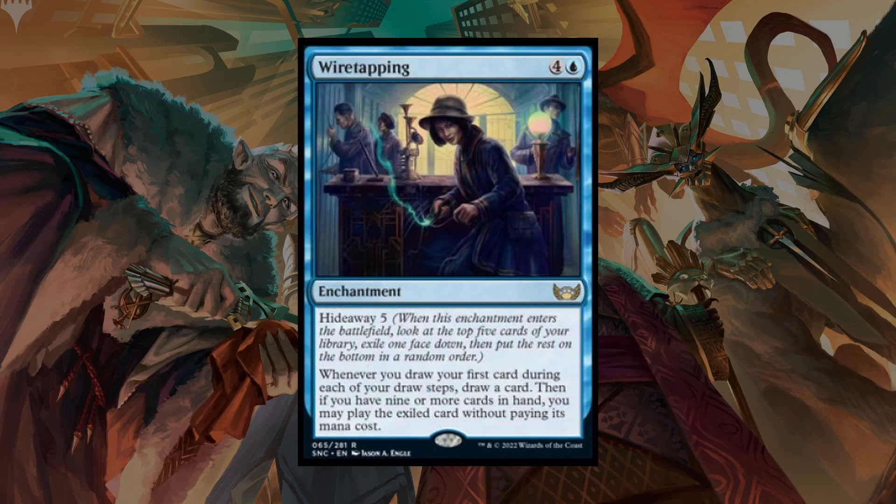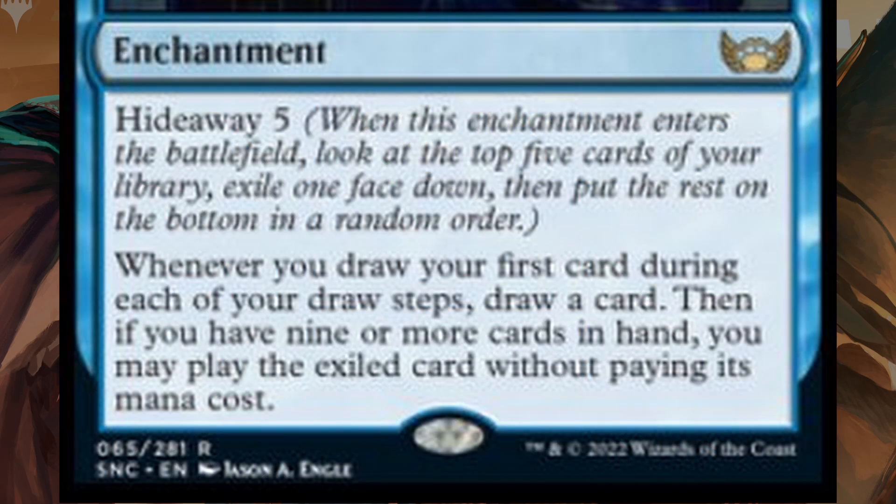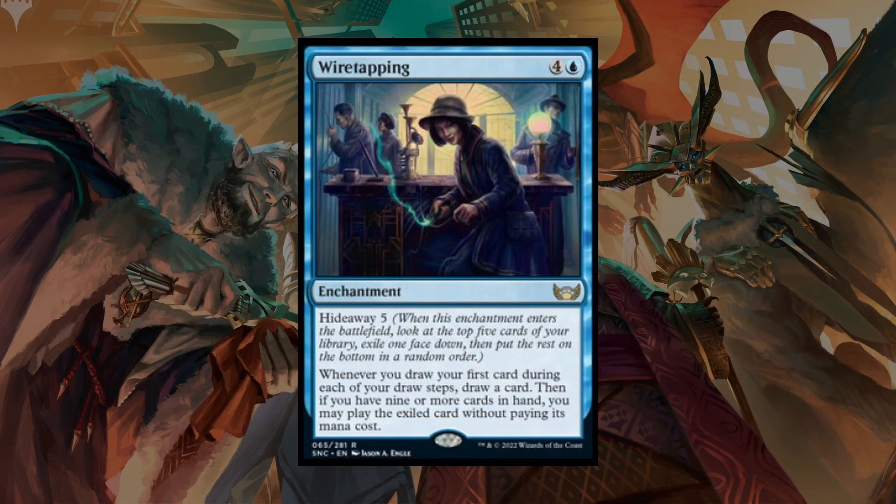For example, on the creature card Wiretapping, which is Hideaway 5, it also says whenever you draw your first card during each of your draw steps, draw a card. Then, if you have 9 or more cards in hand, you may play the exiled card without paying its mana cost. So for this example, if you have a hand of at least 9 cards, you get access to that Hideaway card.